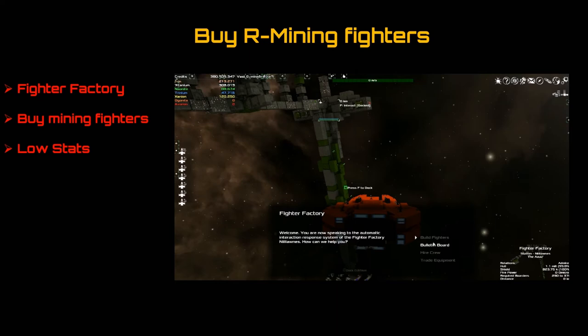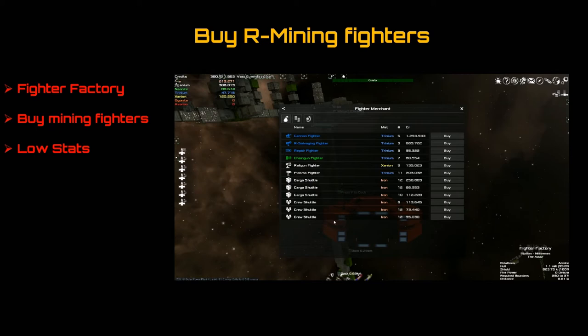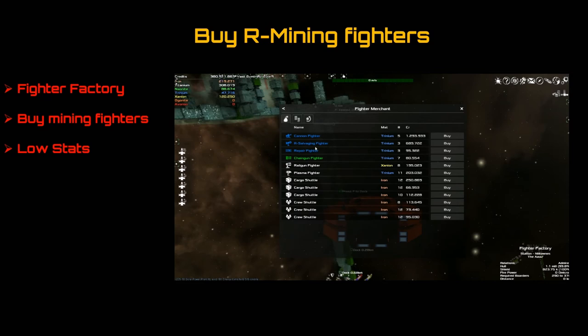So where do you buy these R mining fighters? You can buy them at a fighter factory. Their stats are low — they're fine early on, you can get away with them. But they've just got low stats, meaning they're not very fast, they don't have great maneuverability, and they might be a little large depending on how big your ship is. But they're fine if you don't want to build your own.